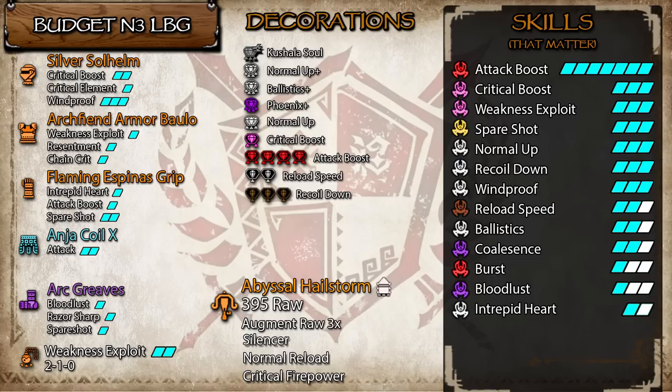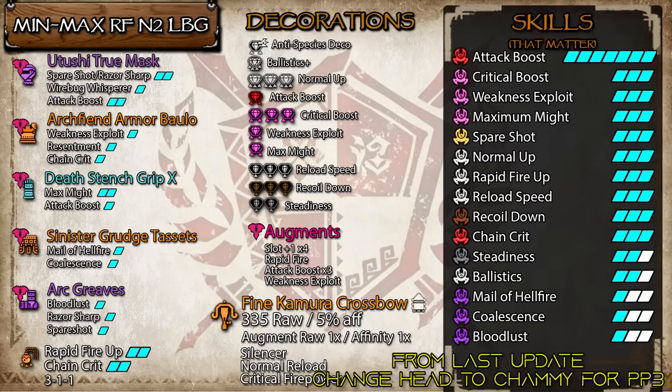Normal 3s are still quite strong, and while they'll never be the best MO, they do perform well enough to warrant using, especially for people new to gunning. Rapid Fire Normal 2s is kind of rough to do on a budget, so I don't really have a set for that, since Rapid Fire decorations are still quite expensive, and honestly Normal 3s are just kind of better anyway.